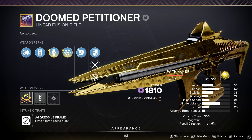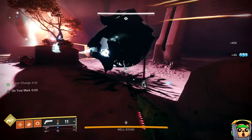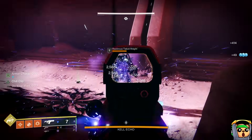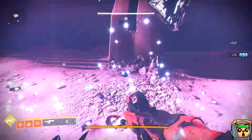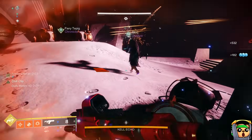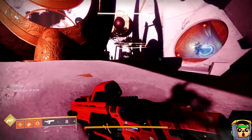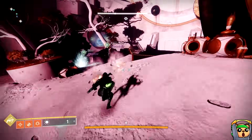For those unaware what this linear is: it is a void version of Briar's Contempt from Root of Nightmares, but there's a key difference in that this linear can roll a perk that Briar's cannot, which is going to make it, in my opinion, the new best linear in the game for versatile reasons. That perk is going to be Precision Instrument.